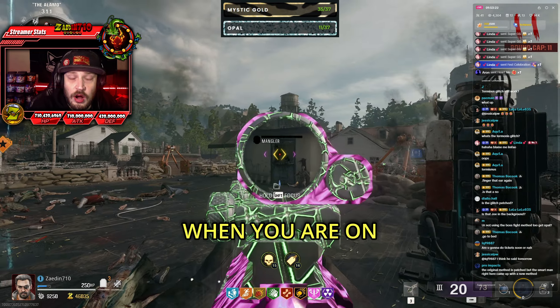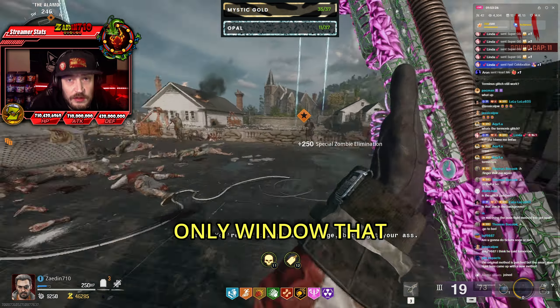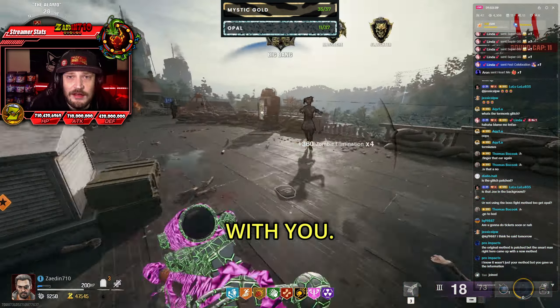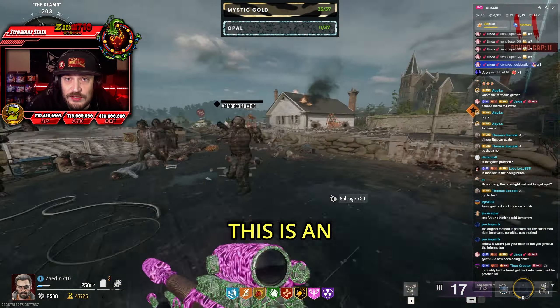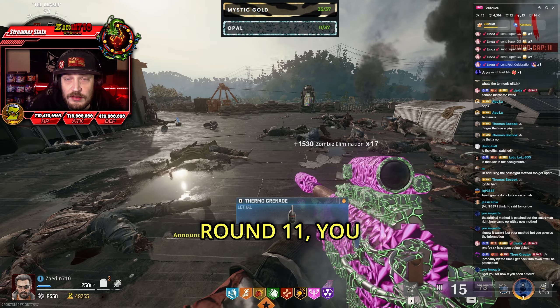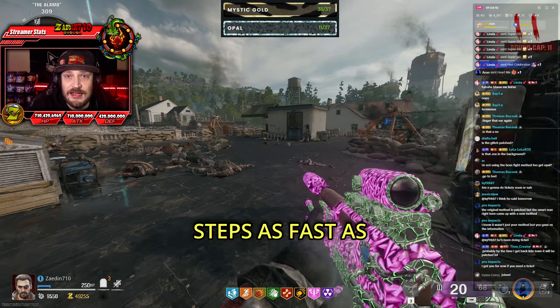When you are on round 11, eliminate the Mangler as he's going to spawn out of the only window on the roof. Then just run around on the rooftop, gathering up all the zombies that are piling up there with you, and eliminate them as fast as possible. If you also need criticals, this is an extremely good strat for that too. Once that round turns over to another round 11, you should get another Mangler spawning from that window — just rinse and repeat these steps as fast as you can.